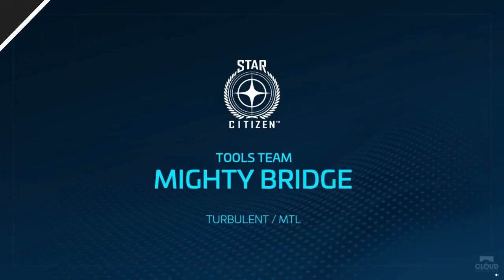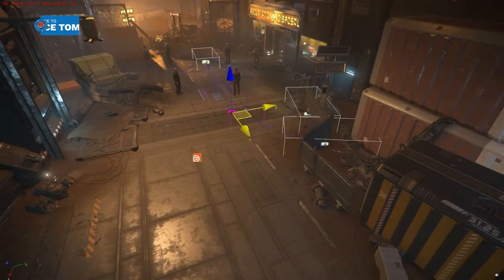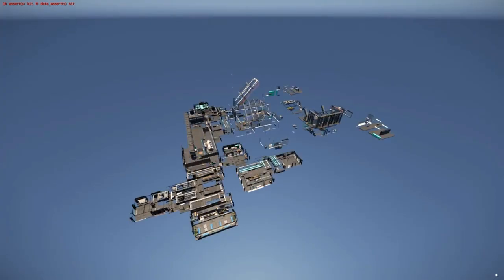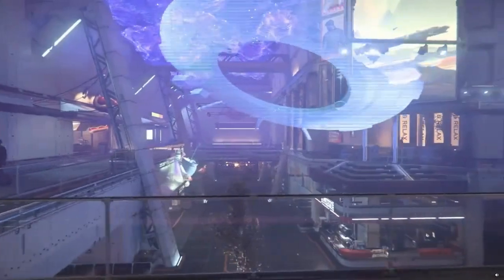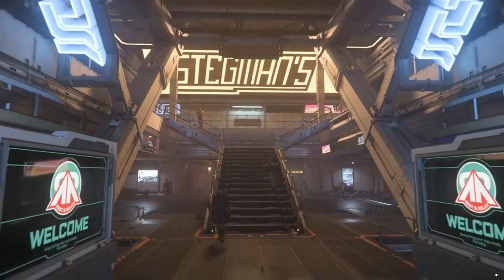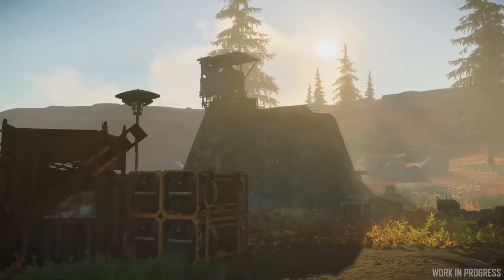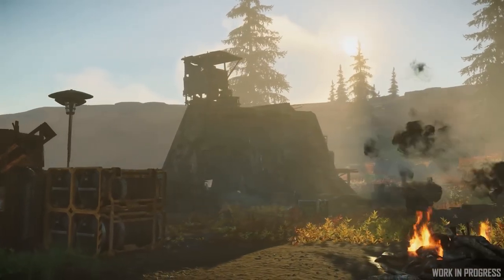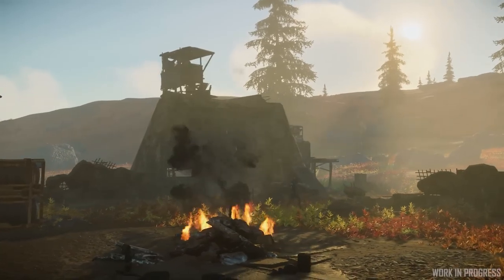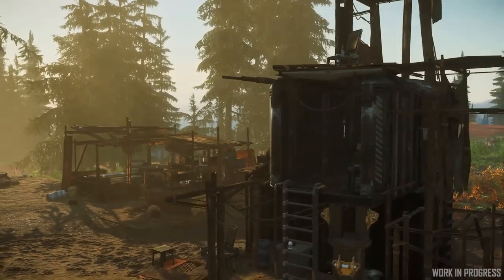The Montreal tools team updated Mighty Bridge to add new functionalities for planetary location creation, and they are nearing completion on the first procedural location creation tool. This will allow teams to create space stations in minutes, enabling more variety and faster rollout of locations. They also approached their final push on the derelict settlement procedural creation tool, with a goal of an 80% procedural workflow with artists touching up the last 20%. This should reduce turnaround on locations from months to weeks.